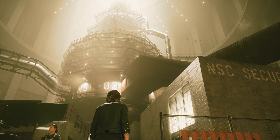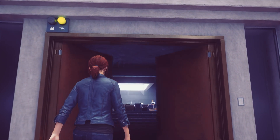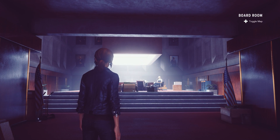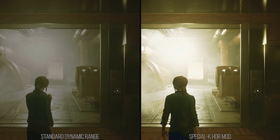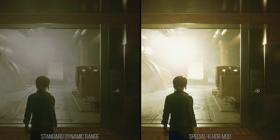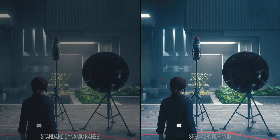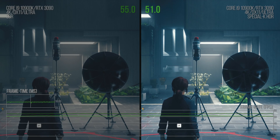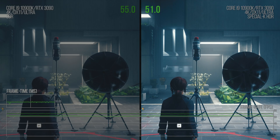The actual difference between SDR and HDR cannot be shown off in a great comparative way, as sticking an SDR recording into an HDR exported video is not going to show off SDR like it would normally look. So here you'll have to trust me when I say the difference is large. The performance impact is thankfully small — turning on HDR at 4K native on an RTX 3090 in Control at the highest settings costs 7% of performance and adds a little bit more than 1ms to the rendering time.